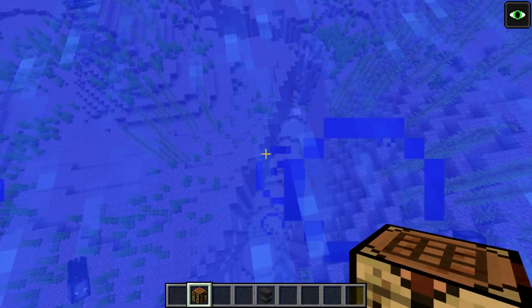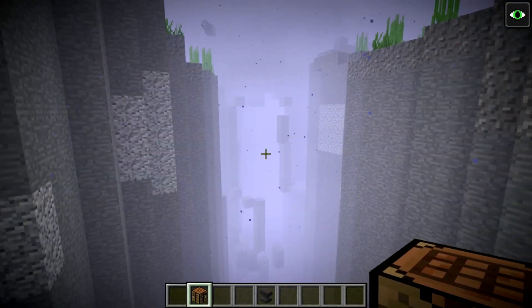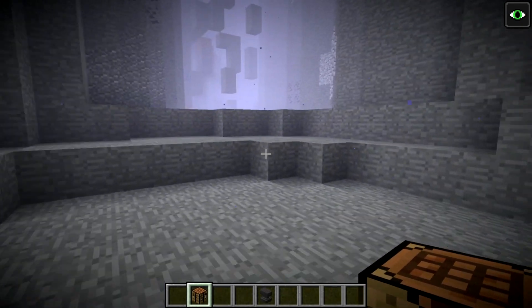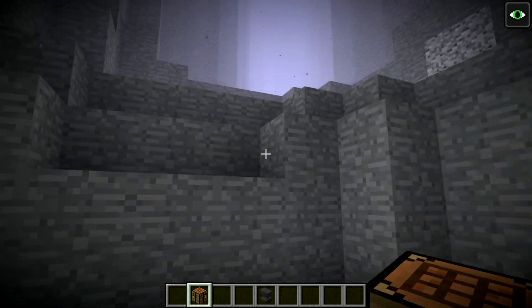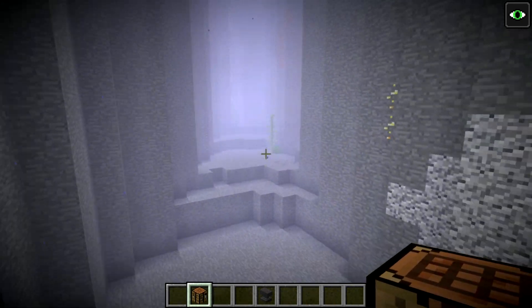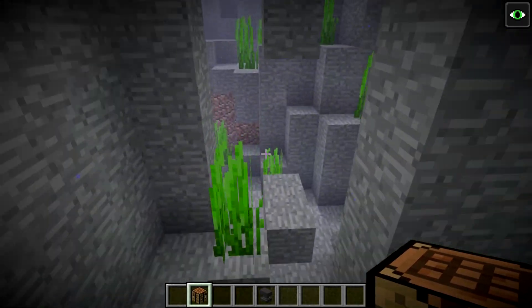You might have also noticed that there are now underwater ravines. Here is one such ravine. This goes all the way down to level 11 — actually diamond level. There's also some kelp and some seagrass which can grow in these ravines as well.